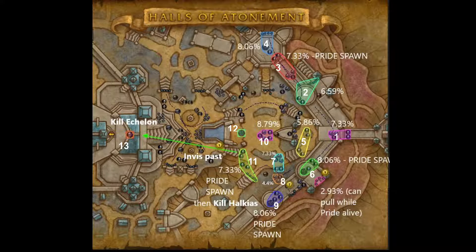When you first come into the dungeon on your 10+, the first pull is going to be worth 7.33%. In that pull there is a Houndmaster, so make sure to stun the Houndmaster while he's casting Loyal Beasts so he doesn't enrage his pets. Your healer and tank will thank you for that.